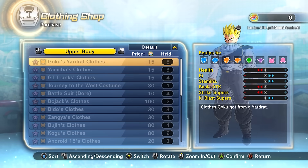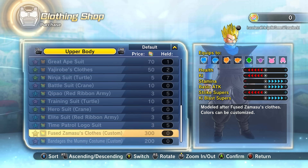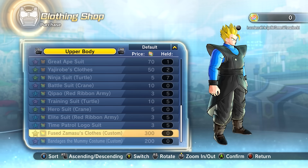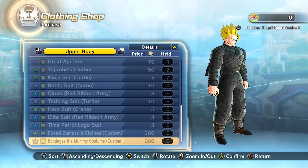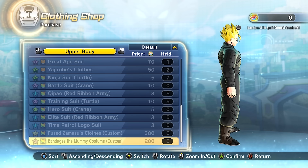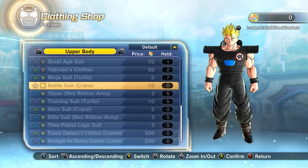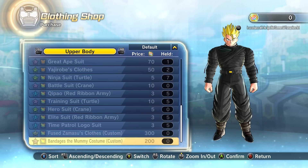Clothing — are we getting the new ones? We did. Fused Zamasu — there we go. Here's the colourable Fused Zamasu clothes, finally in Dragon Ball Xenoverse 2. As well as bandages, the mummy costume that's colourable. I don't remember if they actually announced this costume as a colourable one. They might have added more colourable costumes in this update, because I don't think this was part of the original set.